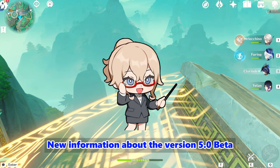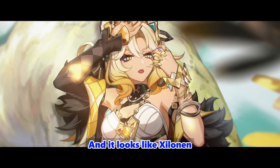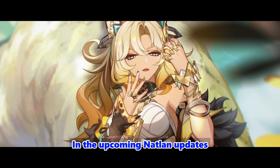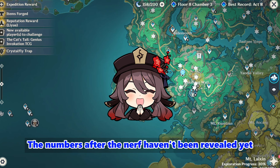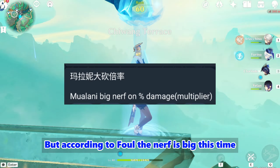New information about the version 5.0 beta and Xylanin's kit has surfaced, and it looks like Xylanin is shaping up to be a must-have character in the upcoming Natlon updates. There's also news that Molani's damage multipliers have been nerfed again, suggesting that Nuvolat might finally stand proud as the strongest DPS. The numbers after the nerf haven't been revealed yet, but according to Foul, the nerf is big this time.